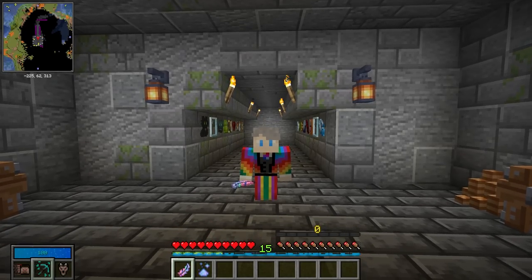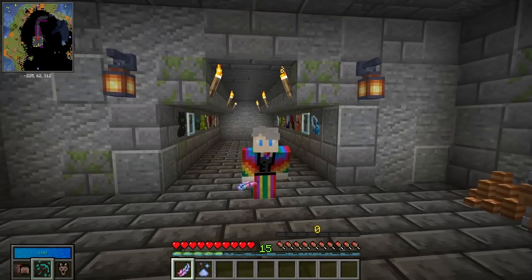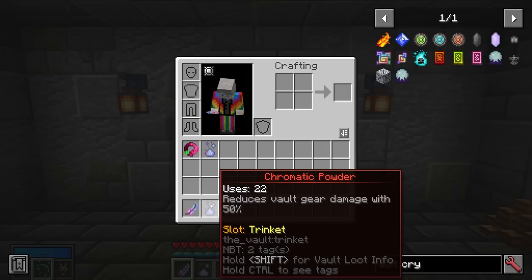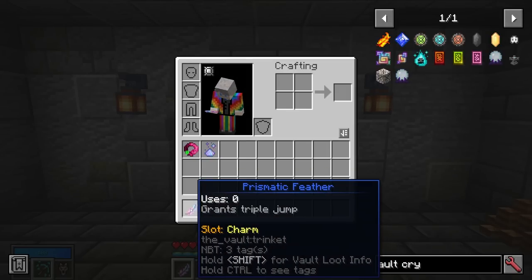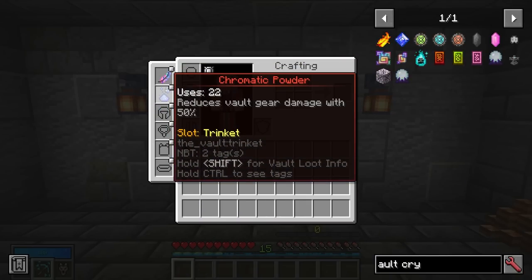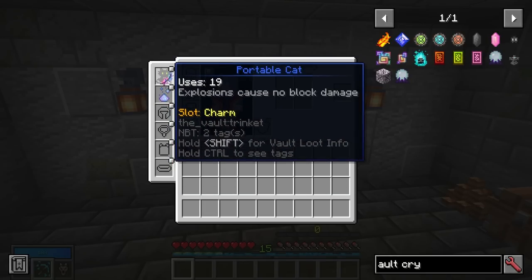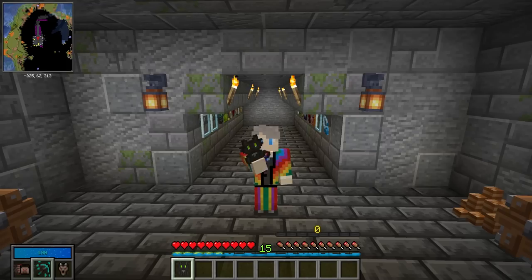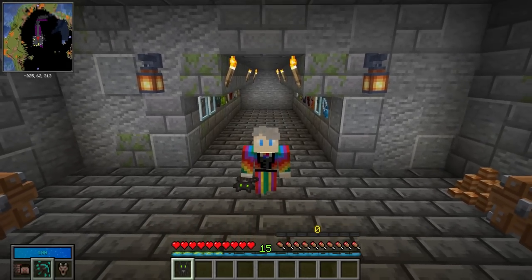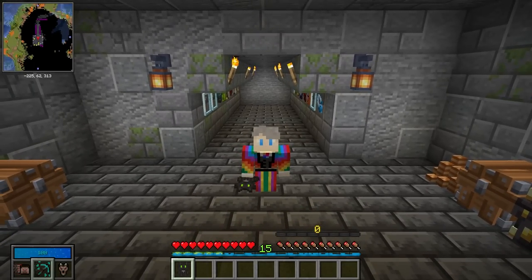Before going further, there is an important distinction between a trinket and a charm. Some items in your inventory are red and go in the trinket slot, and some are blue and go in the charm slot. You have two slots on your character, accessed by pressing a button, meaning you can have triple jump and half durability damage at the same time. However, you can't have a portable cat and a prismatic feather simultaneously since they occupy the same slot. Trinkets tend to be a little less powerful but can be used alongside charms, so always check which slot each item uses.